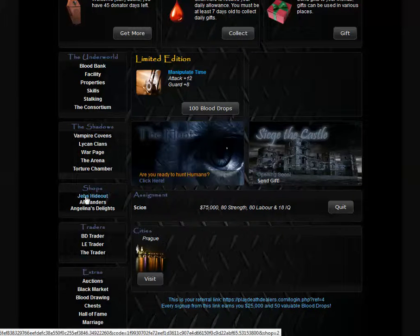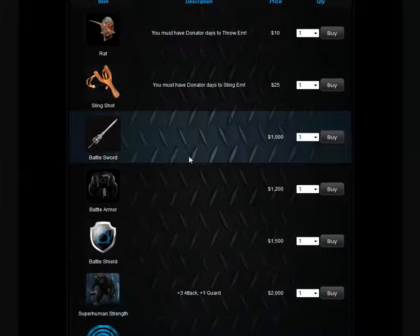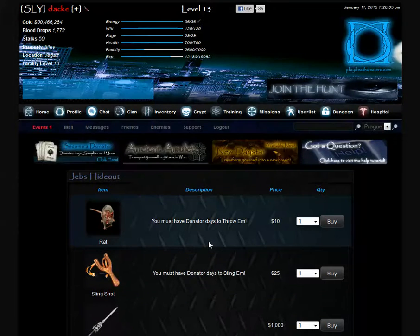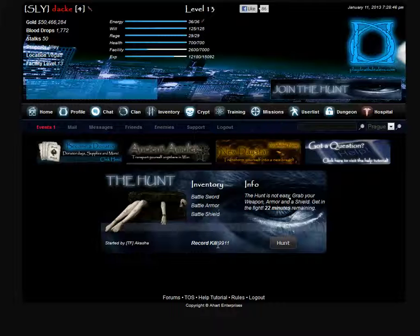In Vegas in the shops manual you'll see Jeeves Hideout. This is where the items are located. Once we get in there, we need three items: a sword, armor, and shield. The object of the hunt is to get the highest record kill, indicated here in the bottom center, and the highest kill possible is 9999. There are top three places.